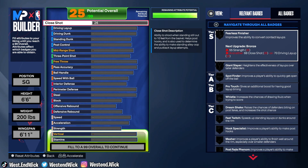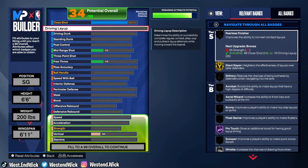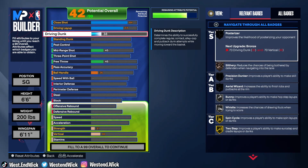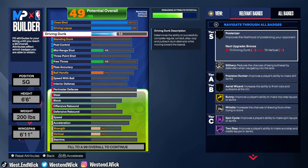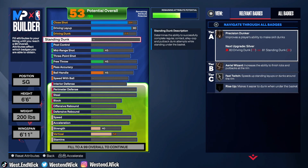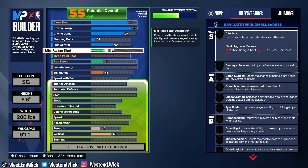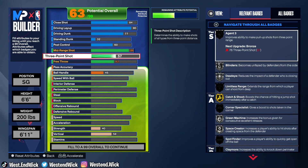With the close shot at 84, I think I'm going to end up changing that because I'm a shooting guard — what do I need a close shot for? I'm not a big. Driving layup is a 90. The dunk is 77. Stand and dunk is a 32. Post control is a 60. For 24 Kobe, this post control should be a lot higher. Do you know the signature Kobe move is the fadeaway, the post fade? You crazy?